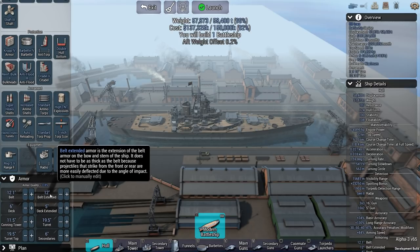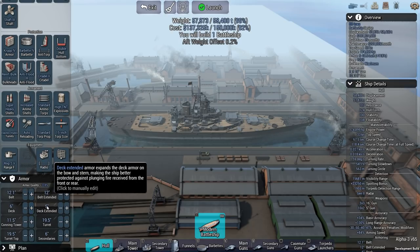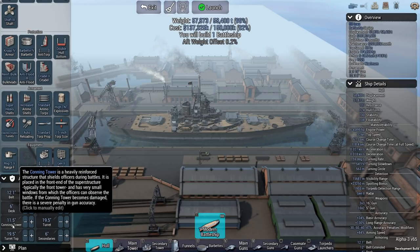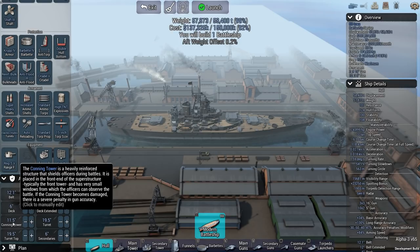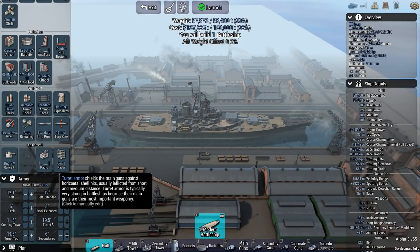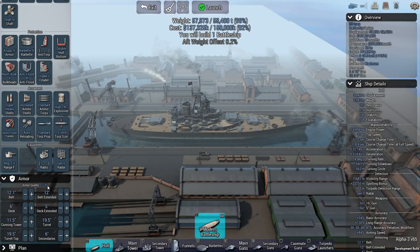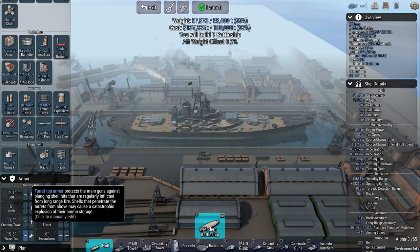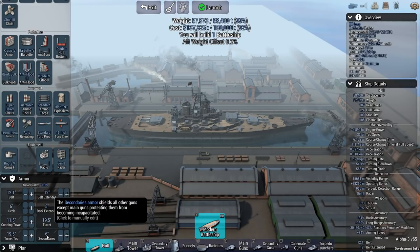I also have 12-inch belt extended armor, 6-inch deck armor, and 5-inch deck extended. Originally the decks had 1.5 inches of armor and the second deck had 6 inches, so I took 6 as the value because it's the highest according to the wiki. I have 11.5-inch conning tower armor — I couldn't really find the exact figure — and 19.5-inch turret armor at plus 118%, so you can almost say that's about 40 inches, or roughly a meter. Turret top armor is 19.5 inches, and 6-inch armor for the secondaries.